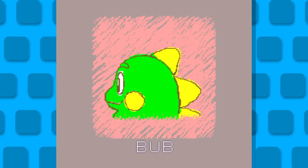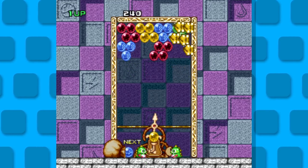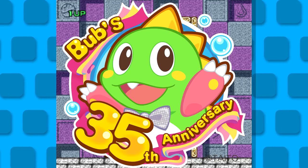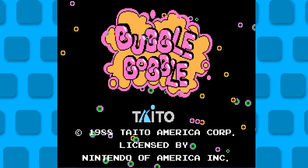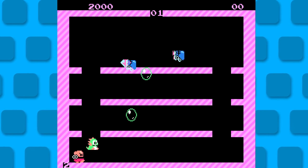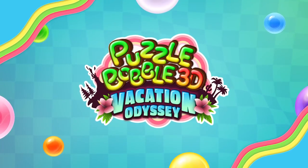Back in the old days, Bub and Bob were clearing bubbles over on the Super Nintendo in this gorgeous 2D pixel art world, but did you know that these two little guys are actually celebrating their 35th anniversary this year? Their first ever appearance was in Bubble Bobble in 1986, so what better way to celebrate such a long career of blasting bubbles than with a brand new game on the PlayStation 4 and 5?